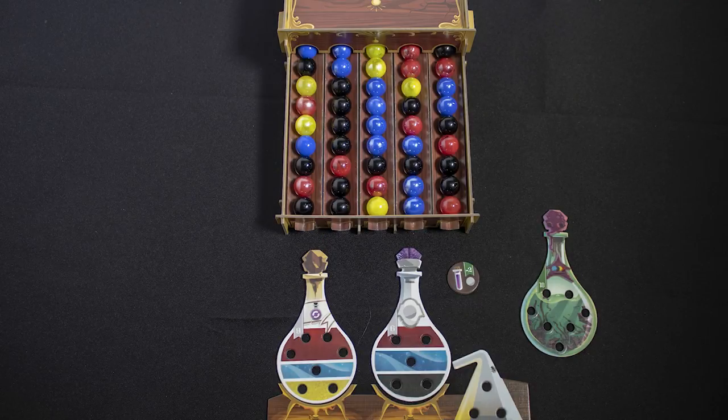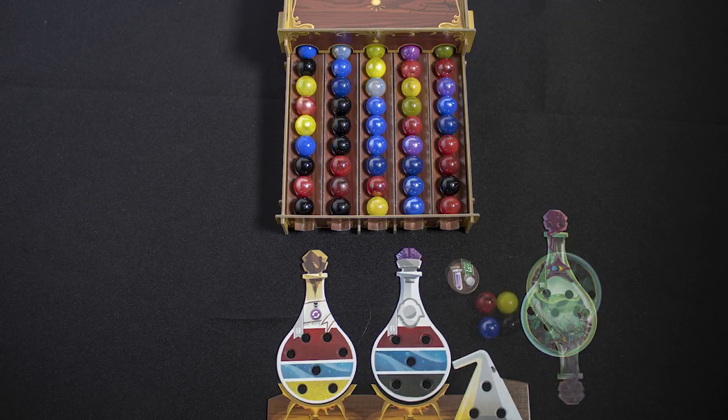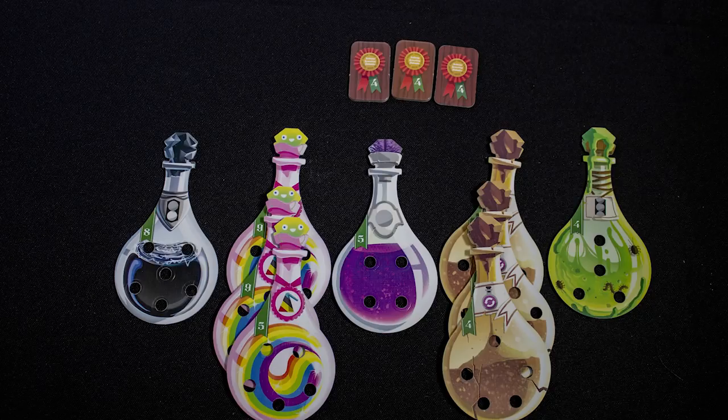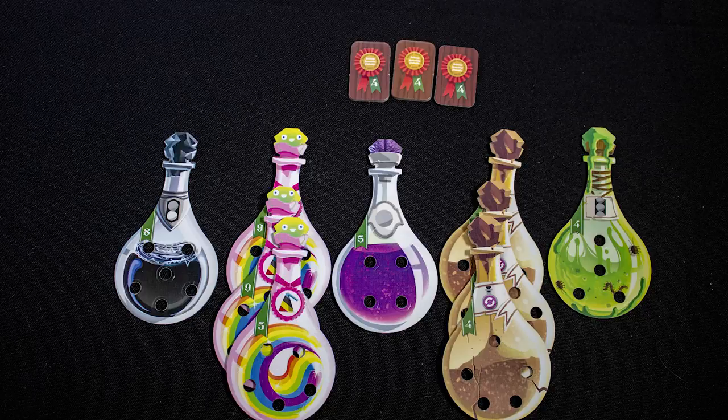We complete both potions and gain two new ones. Each of the different potions has a different effect — for example, this one allows you to take a different colored marble from each of the bottom rows of the dispenser. You keep playing until you run out of merit badges, and then end the game when all players have had the same number of turns.